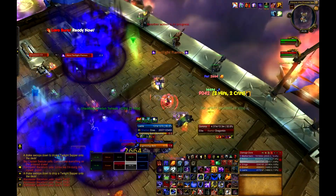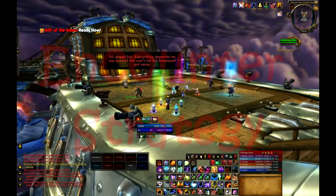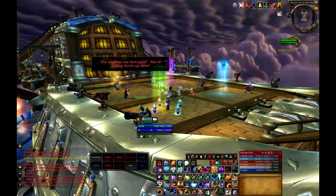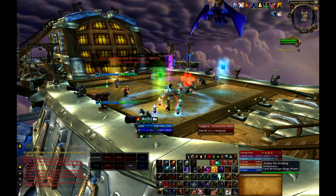Now that all of the abilities have been covered, here is the strategy for the encounter. Your raid must talk to Sky Captain Swayze to start the encounter. There will be some in-game dialogue before the first set of adds arrive. Your ranged DPS can and should DPS the Twilight Drakes as they approach the ship to maximize DPS.